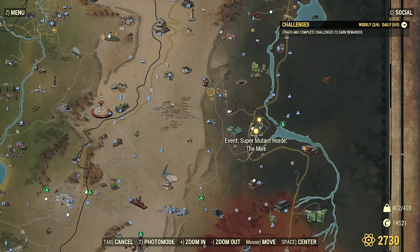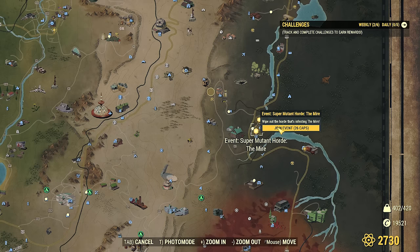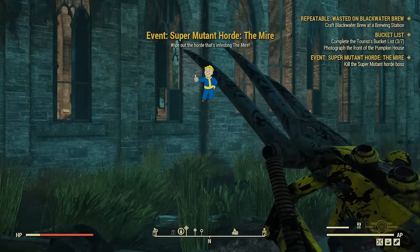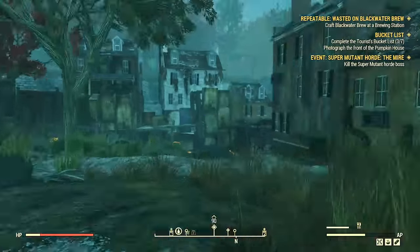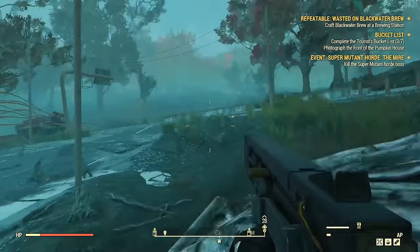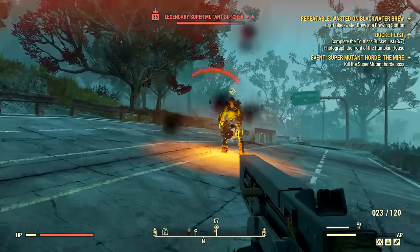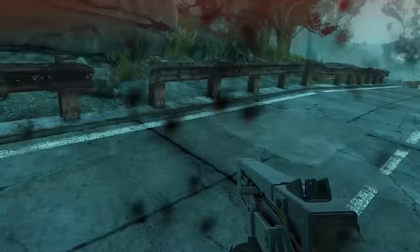First, let's do hordes. Here's a super mutant horde, which is perfect — I can get some high level gear out of this. Even though it's in the Mire, it's going to be low level, probably level 25 or 35. It just so happens to be a level 35, two-star legendary. What I want to do here is just get a couple of hits on them and then retreat.